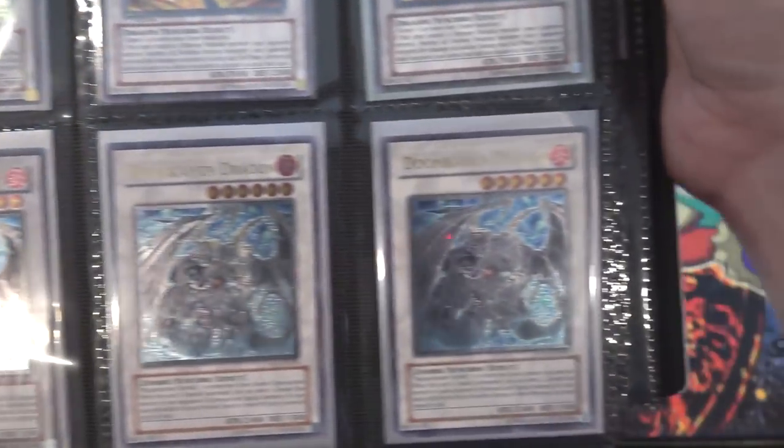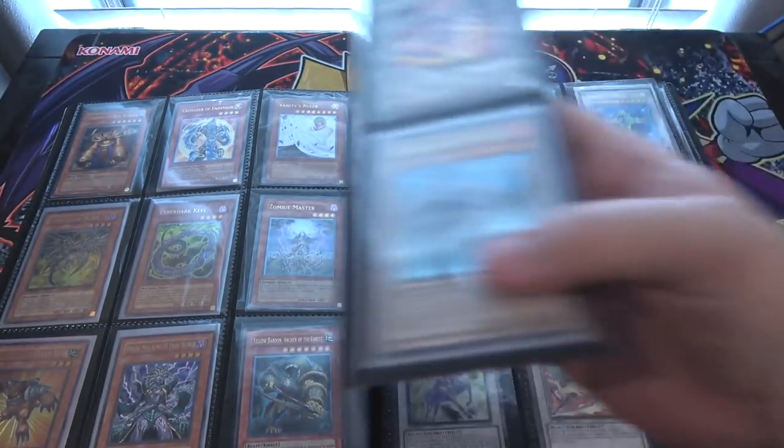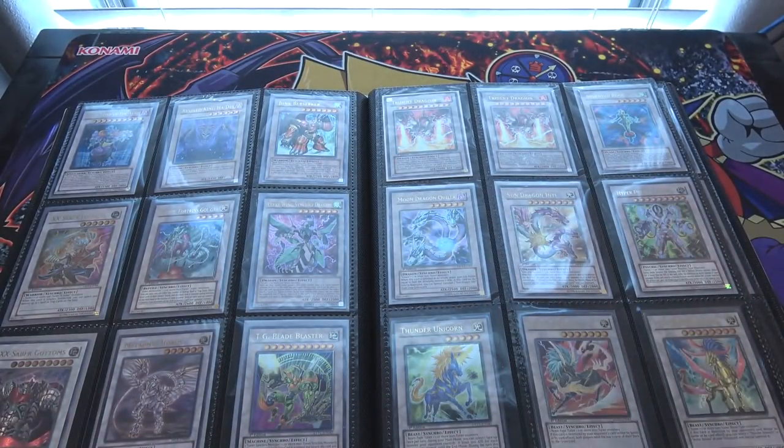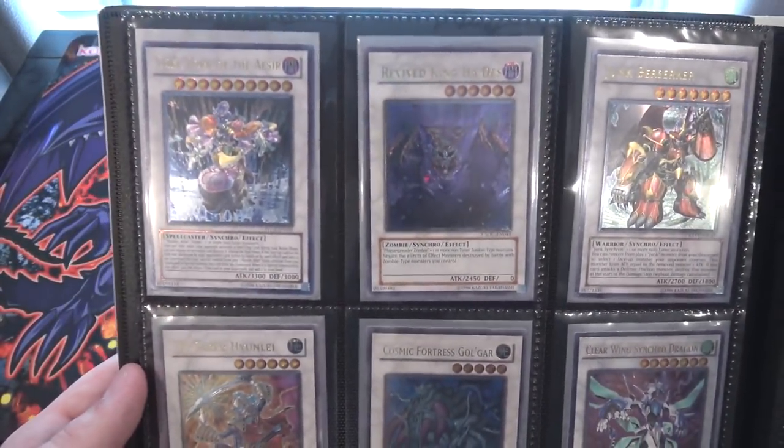Then of course, all these Doom Kaiser Dragons. I have a lot of Doom Kaisers — it was around the time when I was doing that hunt for Ghost Black Rose Dragon, and it's like my spirit card from that set, from Crossroads of Chaos, because I always got it for some reason. And I don't complain about it either — it is amazing looking.